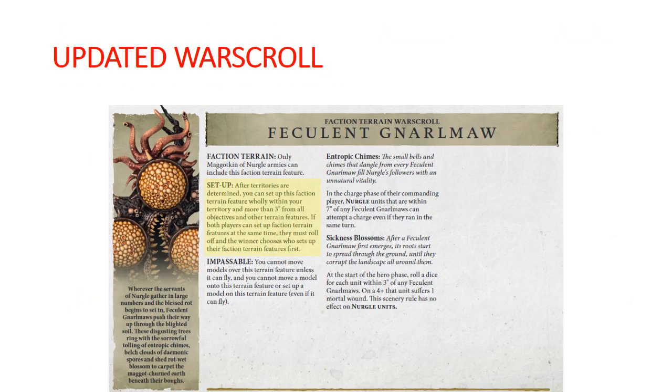Here is the new war scroll for the Feculent Gnarl Maw. The setup tells us that after territories are determined, you can set up this faction terrain feature wholly within your territory and more than three inches from all other objectives and terrain features. Both players can set up faction terrain features at the same time, but must roll off — the winner decides who sets up their faction terrain feature first. This is talking about where you set it up at the beginning of the game.